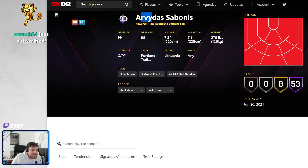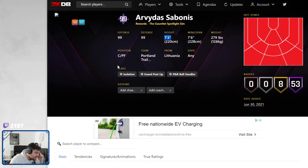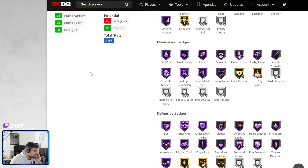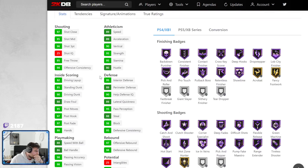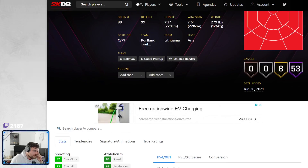Arvydas Sabonis — he can play power forward. Oh lads, right here. 99 offense, 99 defense. 7'3" with a 7'6" wingspan. 89 speed. He's too heavy to curry. Thankfully they didn't give him Pro 2, but he's got Pro 1 behind the back on current gen. He's going to be good. He's like mini Kristaps — well, actually no. Kristaps can curry. He's big. He can dribble a little bit as well with shifty dribble style. Arvydas Sabonis is a problem. A top-10 all-time center in my opinion. This is like prime Sabonis in 2K.